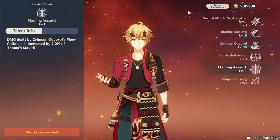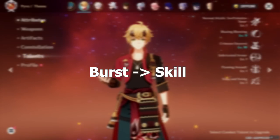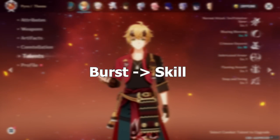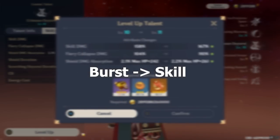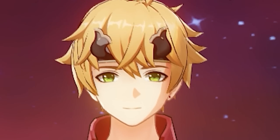As for talent priority, focus his burst first for the many scalings it provides and the importance of increasing the durability of his stackable shields, then level his skill second, and ignore the attack talent — unless you're insane, in which case, godspeed, soldier.